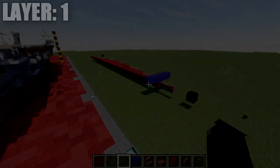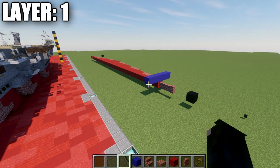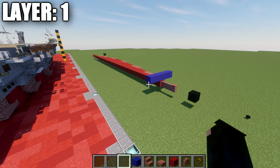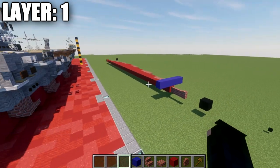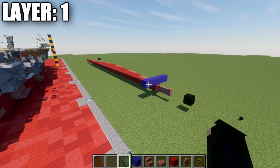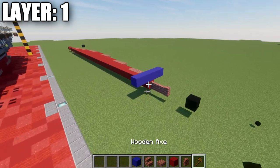Moving into our first layer, we're starting off with layer number one. For the first few layers of the ship, we're going to be building basically half the layer on camera and leaving the other half for you to copy over. For the first few layers it's completely symmetrical on both sides, and then we start to get into the differences where it gets a little confusing. Make sure you're paying close attention.